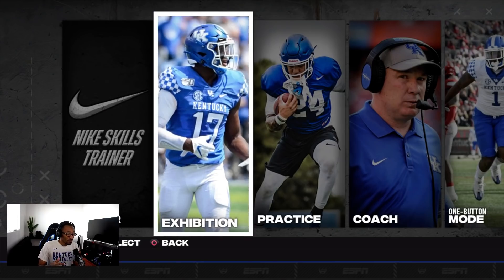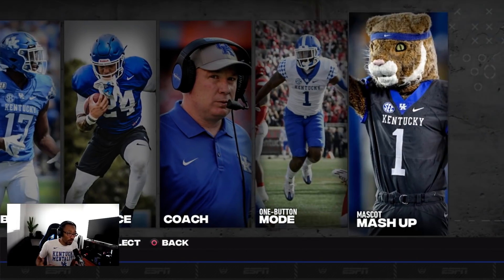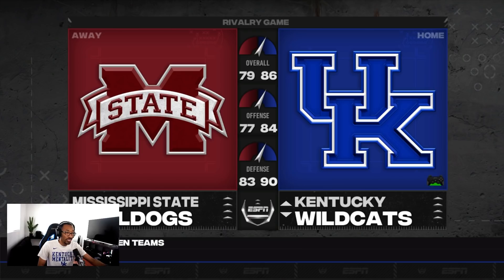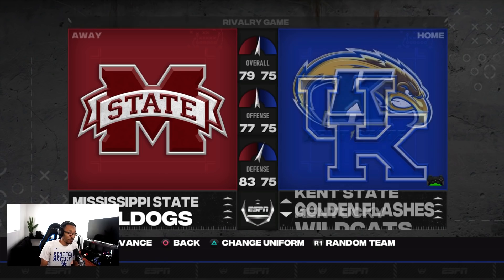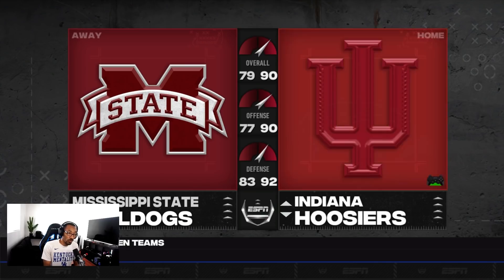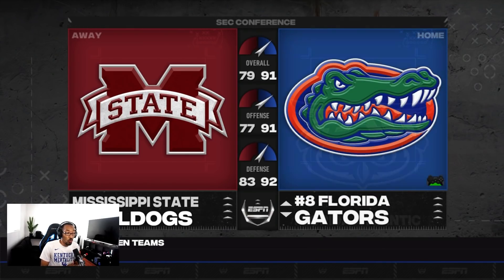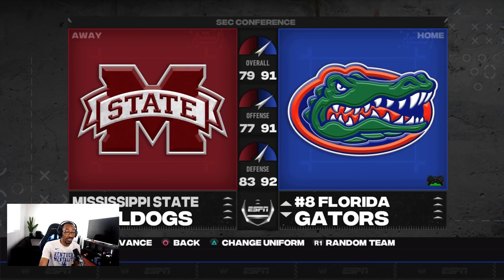The menu pictures have been changed — I'm a Kentucky guy, so it's cool seeing our guys on here. When you hop into picking teams, everything is completely redone. NCAA 14 does not look like this. Every single team had their logos made for this mod — they went through and updated all of it, with the same updated presentation. The work that went into this mod is definitely incredible.